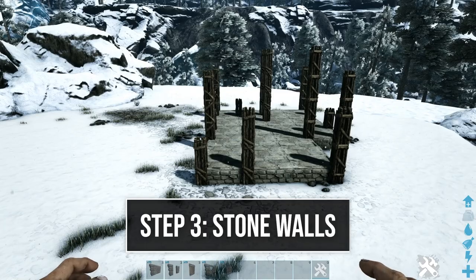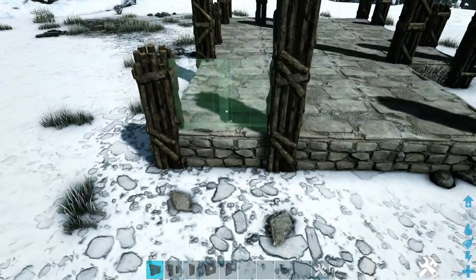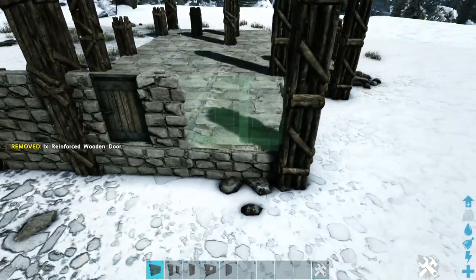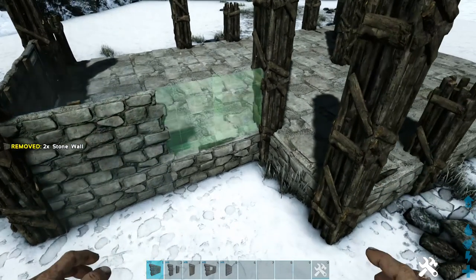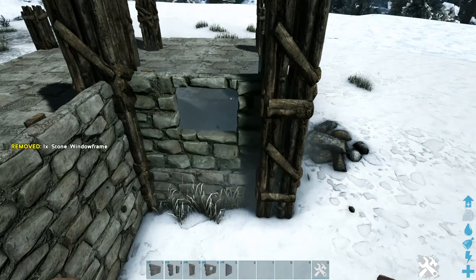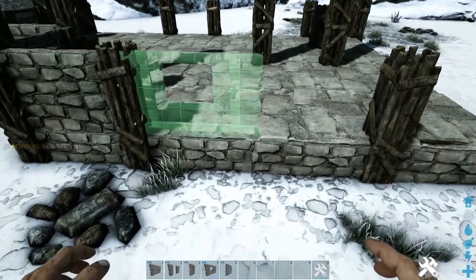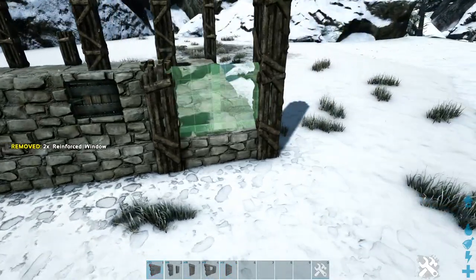Next we're going to go ahead and place our first layer of walls, which is going to be stone. Starting here on the front left corner with a stone wall, we're going to place our stone door frame and reinforced door here in the middle. We'll place another stone wall right here, two more over here on the side. Right here we'll place a stone window frame and fill that in with a reinforced window. We'll place a stone wall right here, and in these middle two we'll place stone window frames and reinforced windows. Then another stone wall right here.